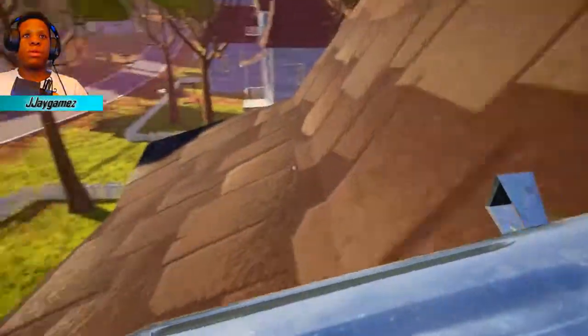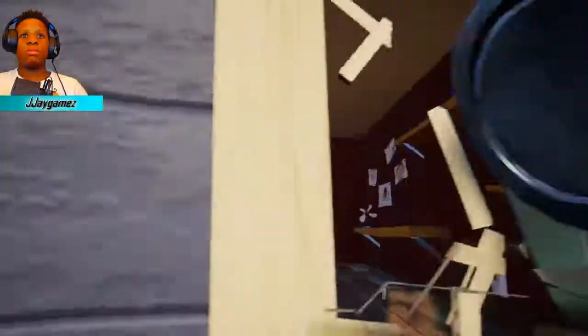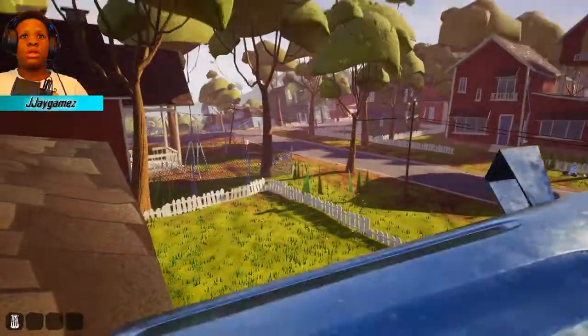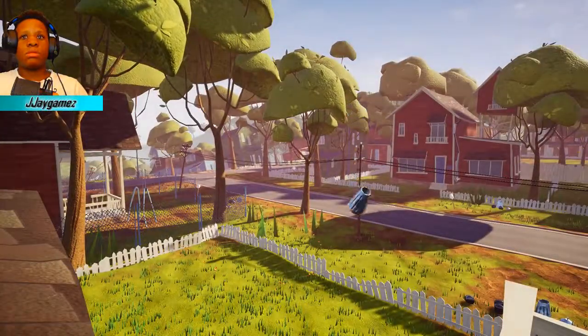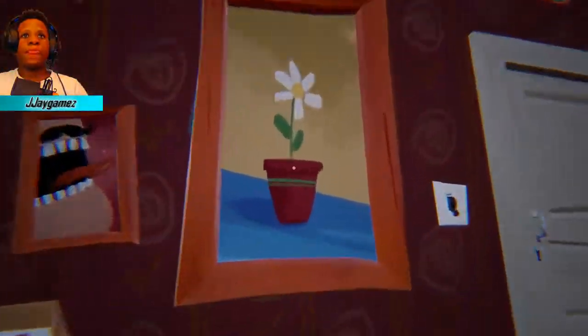Get up here, then you want to go all the way up here. Sprint onto the roof, sprint over to this side, use the trash can to break the window. All right, so you're in here — see this painting?